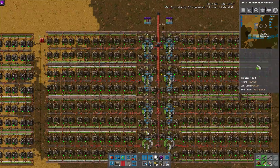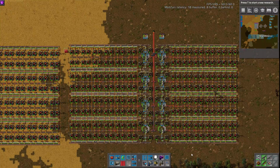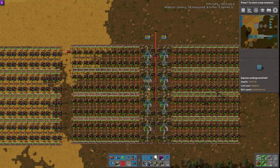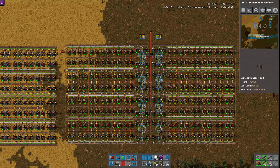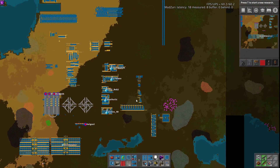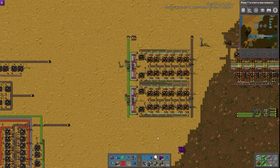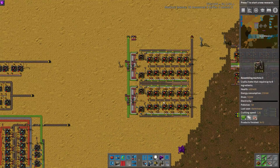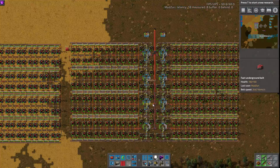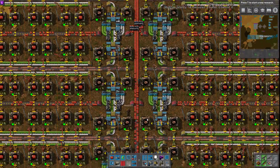Hey guys, and welcome to another Factorio Workshop. As always, I am joined by Matt Zuri. And today we're going over two builds here. Well, this is just a scaled-down version of this one. But this is a Red Circuit build that Zuri made, but it is inspired by a previous Red Circuit submission by MarvinTR, which is up over here showing on my screen. So it's inspired by this design, but expanded out and changed a little bit. So I'll let you go over all this Zuri, since it is yours.